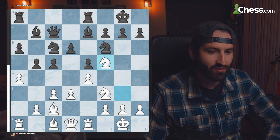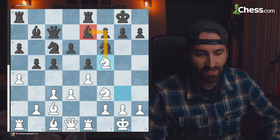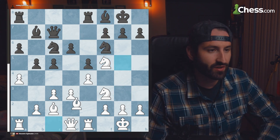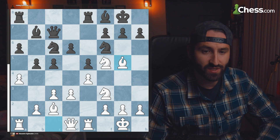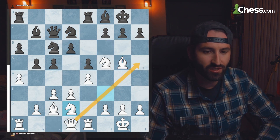After queen comes to C7, the knight attacks the bishop. At this point, it's time to bring in the other pieces into the attack. After the bishop comes to F8, the bishop comes over to attack this knight. He comes to D7 and we get the knight out here to bring the queen into the game.